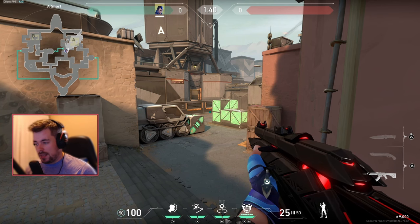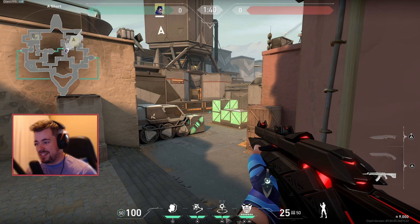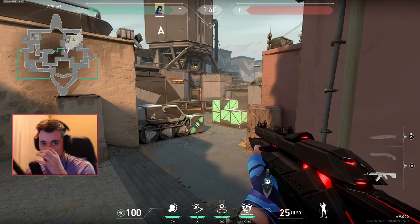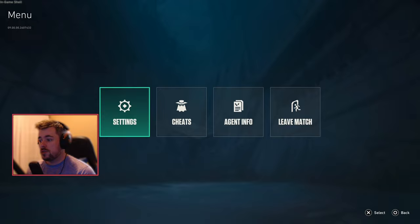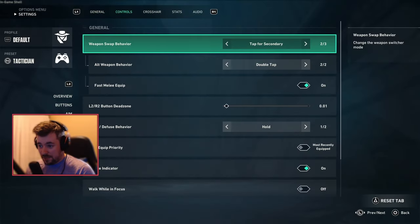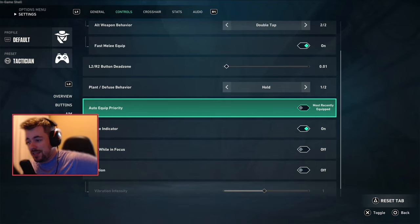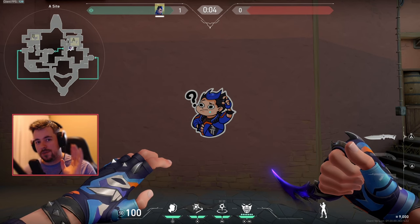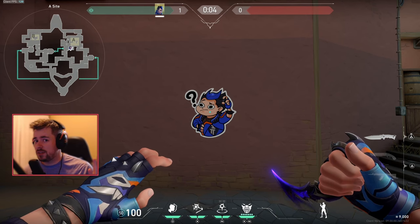Yoru basically has the same settings as every other agent, but there is one setting that needs to be set specifically for his tech to be effective — especially when coming out of his TP or alt. Go to Controls, then Advanced, and set 'Auto Equip Priority' to 'Most Recently Equipped.' The reason is when you TP out or come out of your alt, you'll pull out whatever gun you last had equipped, like your bucky or shotgun. Be careful though: if you go into the alt with your knife out, you will come out with your knife. Make sure you have your weapon out before going into the alt. That's it for the video — hit like and subscribe, comment what you thought, and let me know which agent I should cover next!